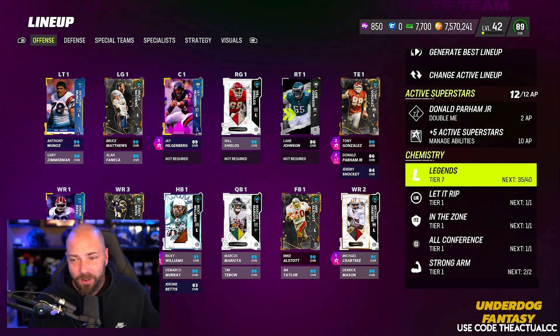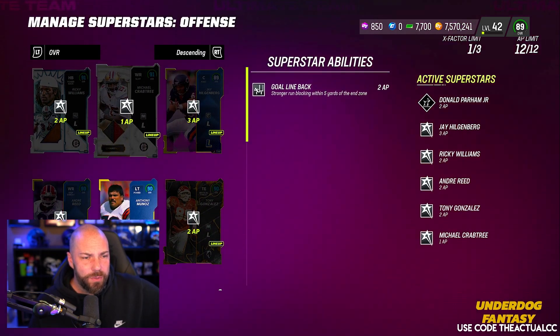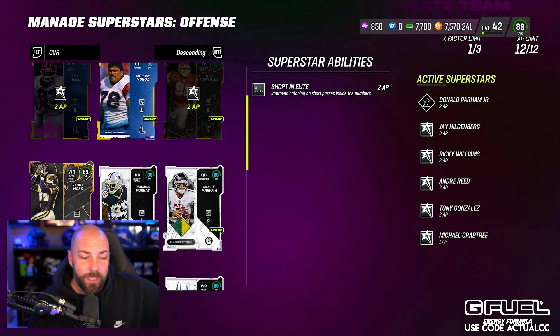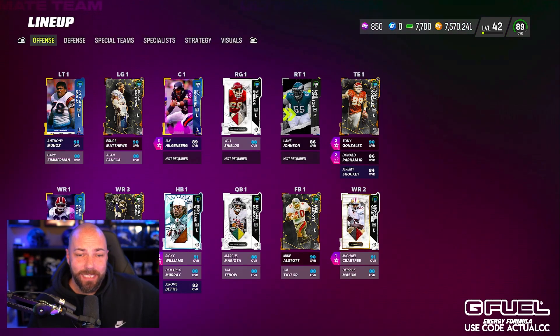That's the way the team works out on offense. Our abilities — we do have full 12 AP. Ricky with two, Crabtree was one, Hilgenberg Threat Detector, three. Tony G has Tight End Apprentice Short In Elite there, and then Parham also with Short In Elite.